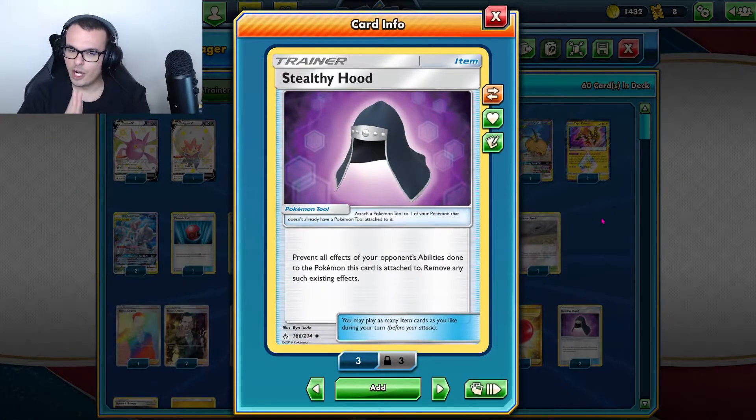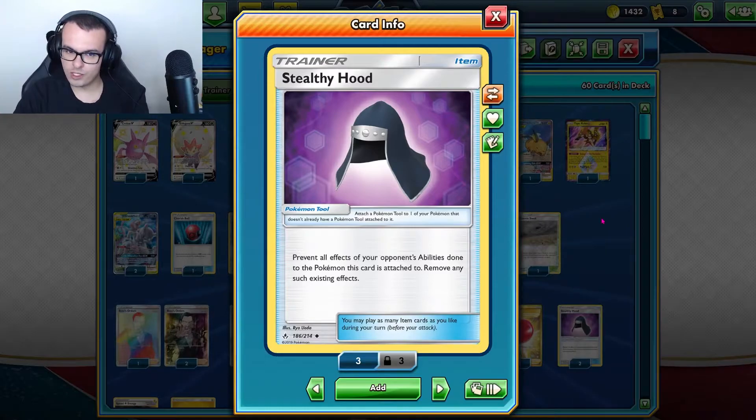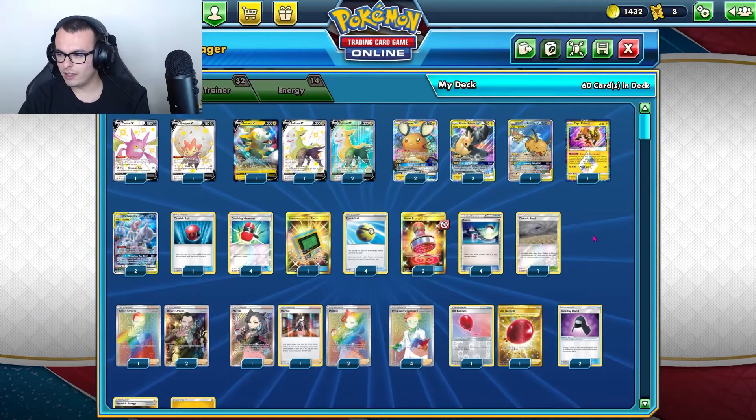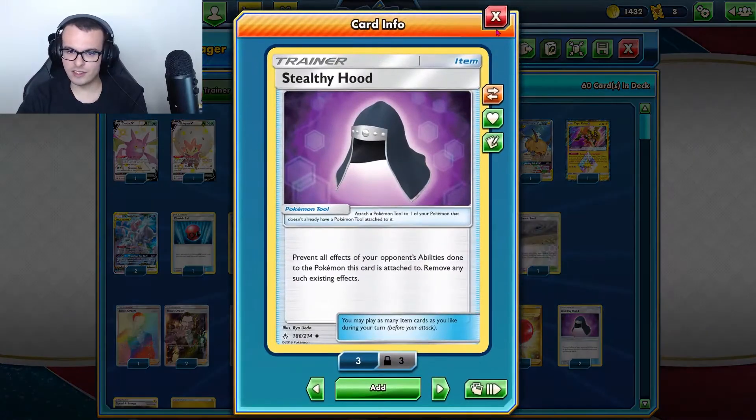We have 2 Stealthy Hoods. Originally we had 2 Big Charms, but the Urshifu decks play Mimikyu from Cosmic Eclipse that blocks GX abilities. If they put Mimikyu down while our Mewtwo & Mew is damaged, we can't attack with it. The Stealthy Hood helps within that regard — without Mewtwo & Mew GX, the Urshifu decks are just going to clobber us. So we put the Hoods in to counter that. Big Charm is still a good card, but the Hoods did the job.